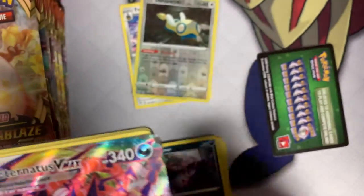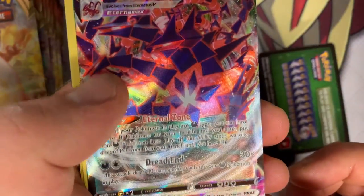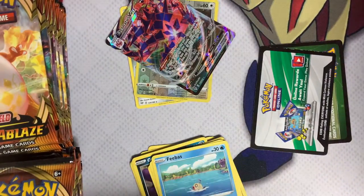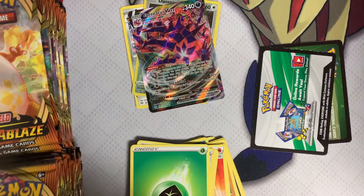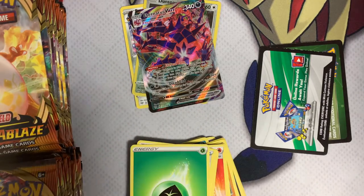And there we go — that's an Eternatus VMAX right there. Beautiful, look at that. Awesome looking. So we'll throw that right in the good pile. We didn't hit anything else, and there's our bonus pack for the online game. But that's a pretty sweet way to start this off, hitting an Eternatus VMAX — being the final boss in the original version of Sword and Shield.